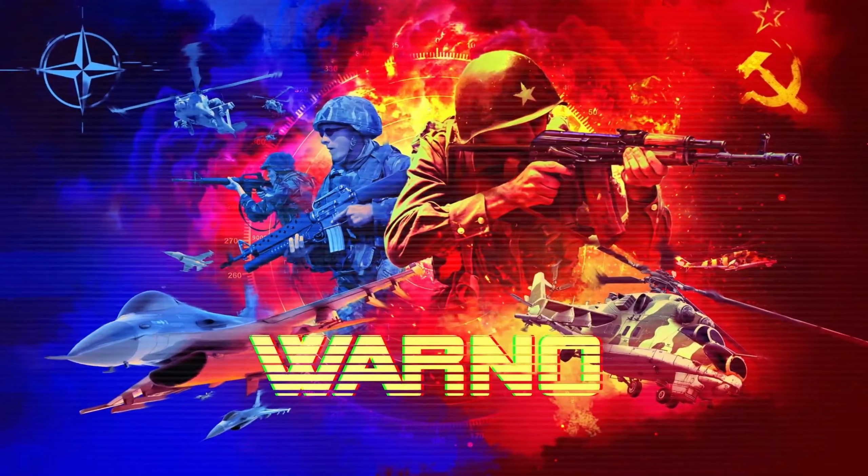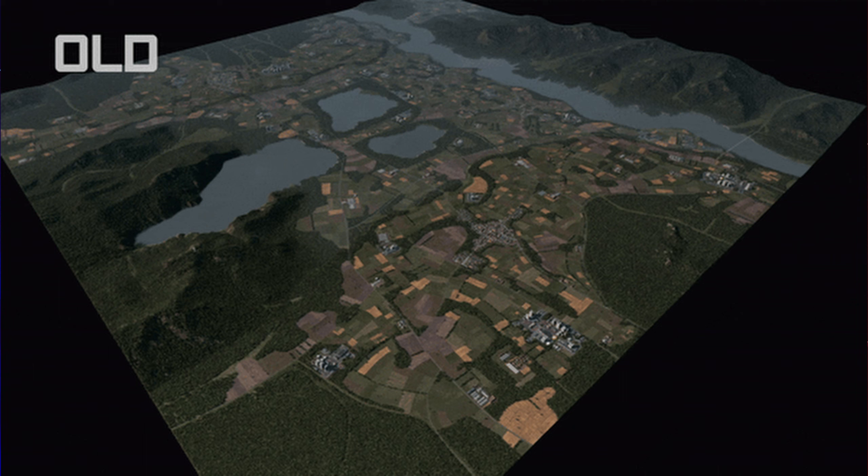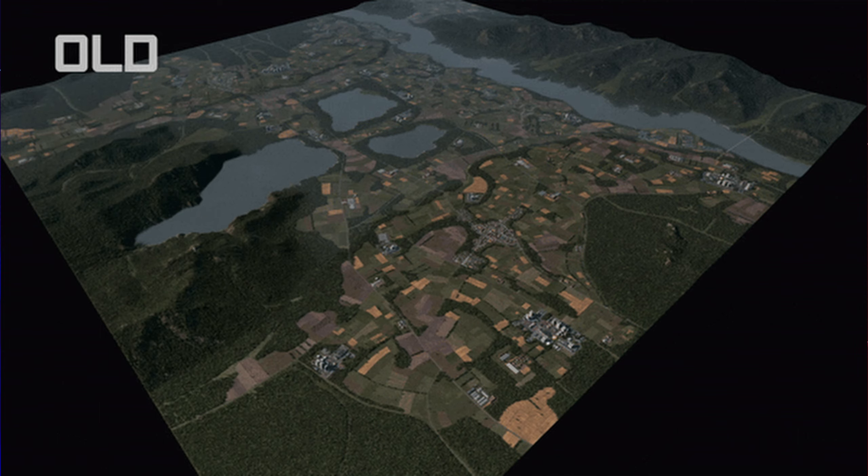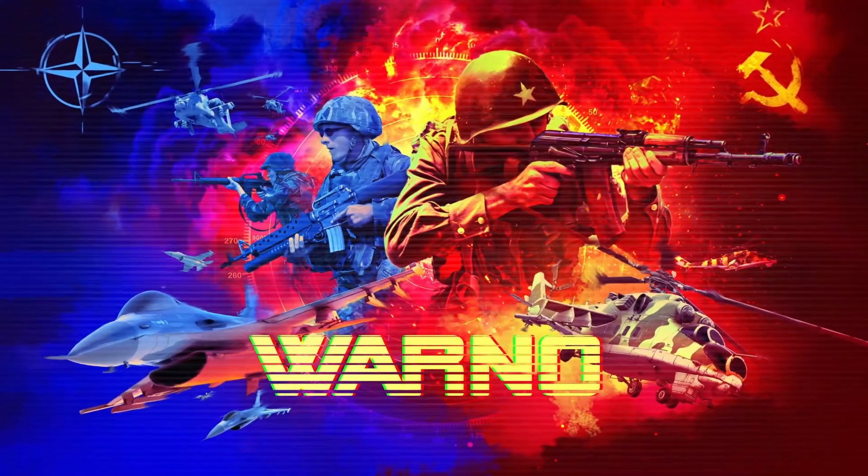I will note, I realise it's quite hard to tell from these little GIFs they've provided, but basically they've adjusted the tree lines, or removed a lot of them, and shrunk some of the bigger forests, and taken chunks out of them, and adjusted buildings and things, so that it's not quite as cramped.